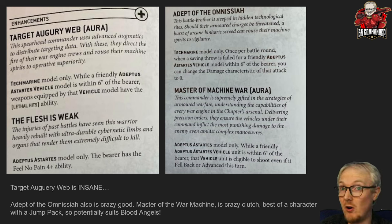I could see taking both the Target Auguritary Web and the Adept of the Omnisiah. But Master of the War Machine is amazing as well — it's also an aura. While a friendly Adeptus Astartes vehicle is within six inches of the bearer, that vehicle is eligible to shoot even if it fell back or advanced. One use is similar to the Gladiator detachment — if you place this model correctly, every vehicle within six can shoot even if they advanced. I think this would be great on a jump pack model: the jump pack model jumps forward into cover, or your vehicles advance around it, and they can all shoot no problem.